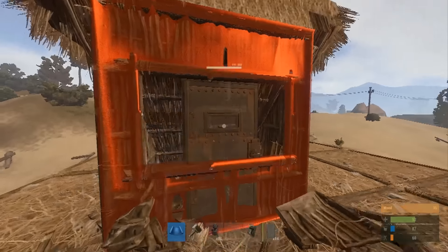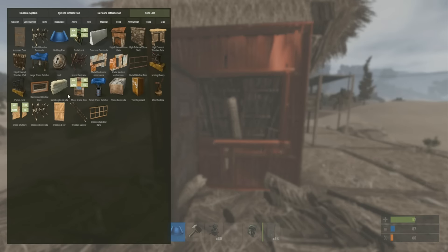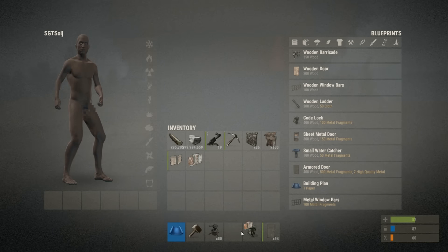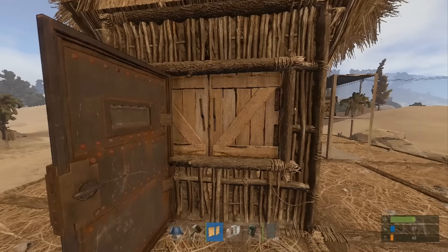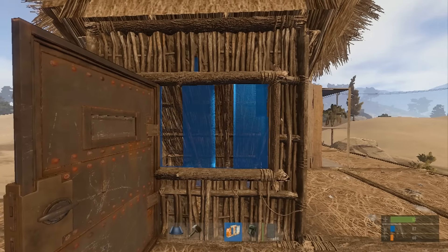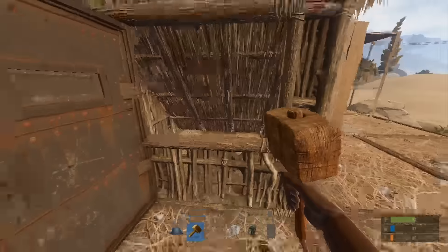Put the window frame up, open your door, and grab yourself some shutters and an embrasure. Put the shutters in first, then open your shutters. The embrasure is on the wrong side, so we need to rotate our window frame.